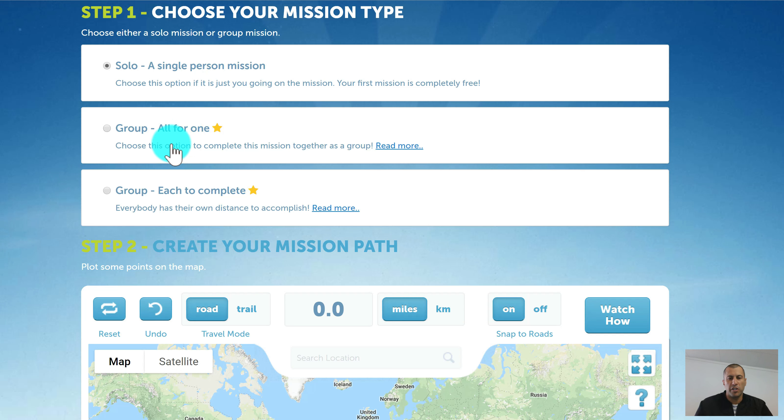The first type of group mission is called All for One. This means there is only one marker on the map, and each time anyone on the mission posts a distance, the marker will move from the start towards the finish. It's a collaborative team effort — you get to cover a lot of distance because everyone's distances are being added together. On the leaderboard, there will still be individuals or teams, but on the map there's only one marker.